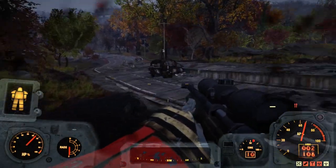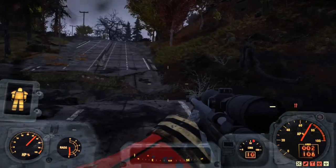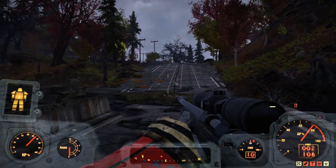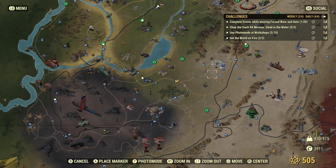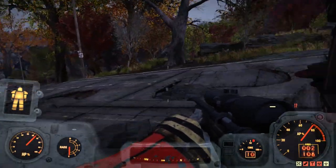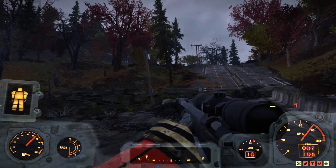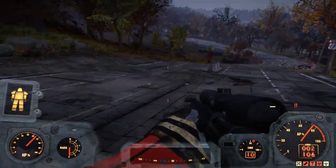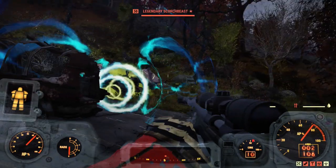I typically come to this location just south, southwest of White Springs — the location is here on the map. White Springs is just over here. You'd typically find a level 50 Scorchbeast in this location. Today there's a legendary level 50, but normally it's a regular Scorchbeast, which is okay.